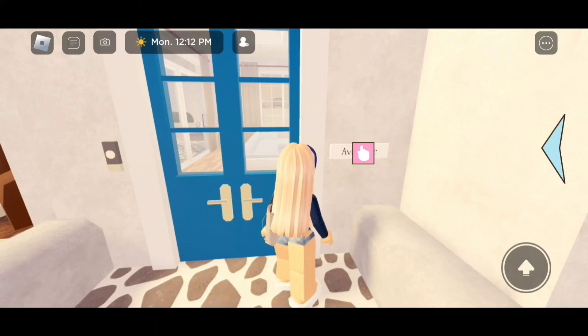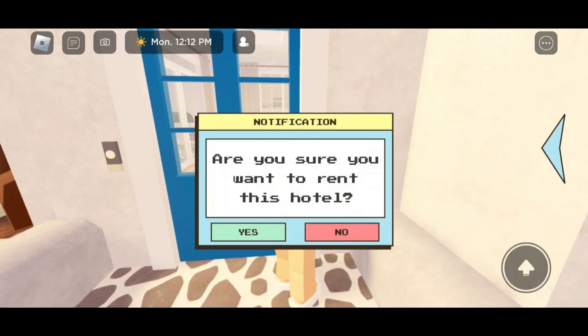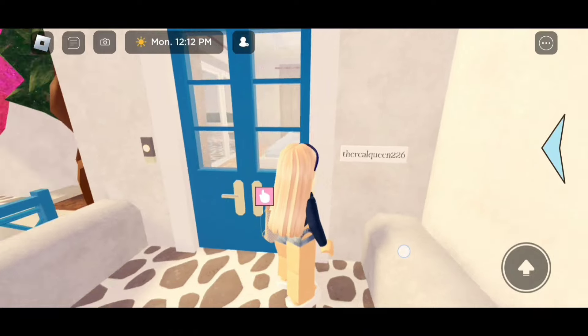Just click on the one that you want to go to and it should teleport you there. But for the luxury villas, you gotta walk up here and you get to claim your own.